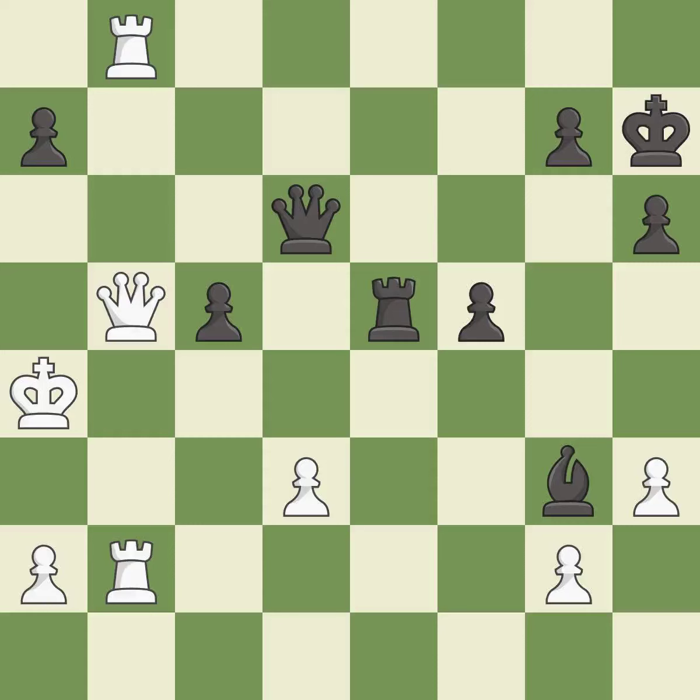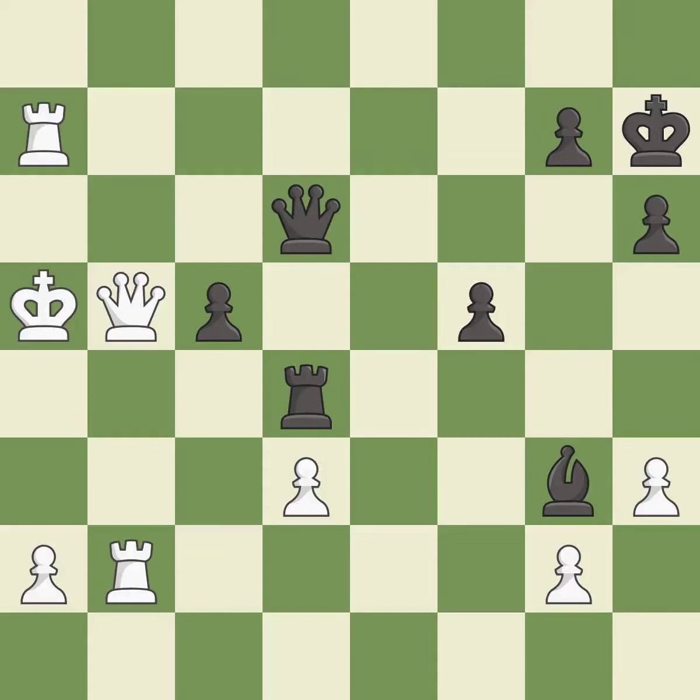This move puts the queen on a safer square — it is good. Right on target — it is best. A very strong play — it is excellent. The pawn is now passed because it can no longer be challenged by opposing pawns as it tries to promote — it is excellent. A solid choice — it is excellent. This leads to losing a queen — it is an inaccuracy.